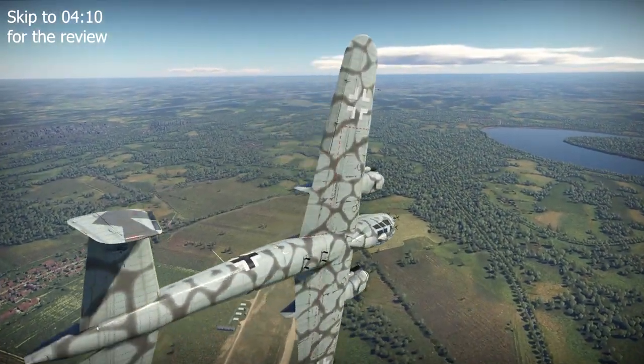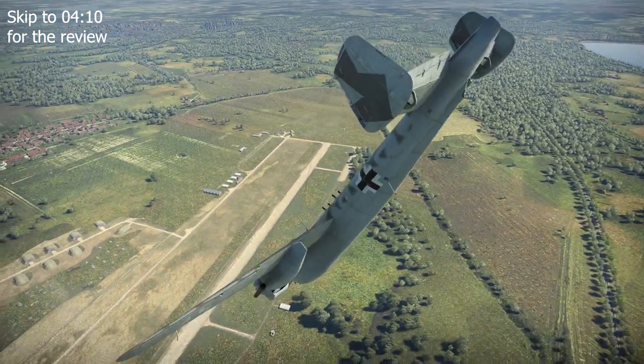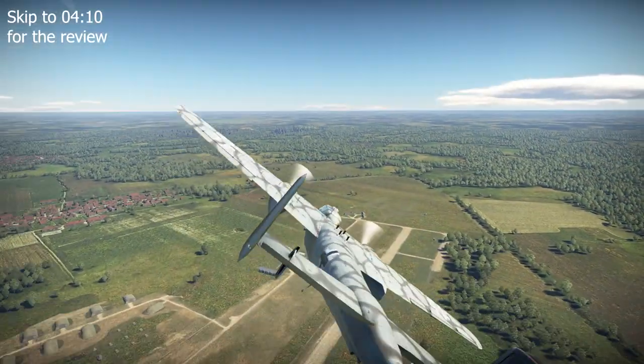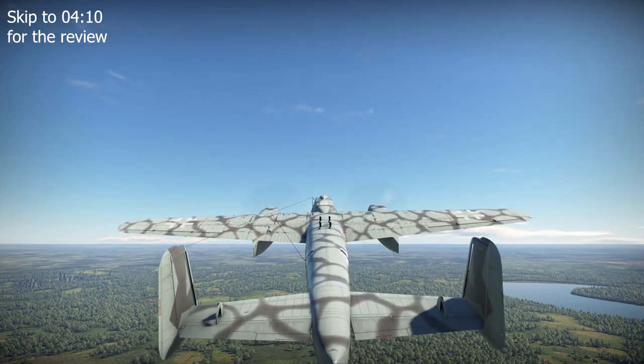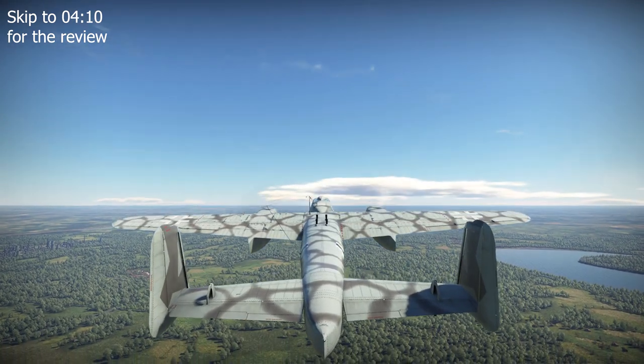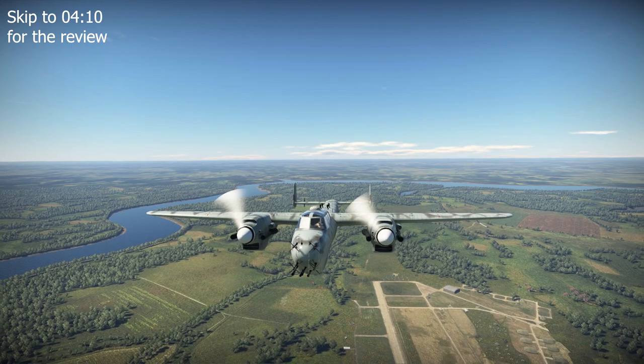By May of 1943, the field modifications of the Do 217 N1/U1 were standardised to form the N2 subvariant, which supplanted the N1 as the main production variant. The plane was still to be powered by the same pairing of two Daimler-Benz DB603A liquid-cooled 1,850 horsepower engines.